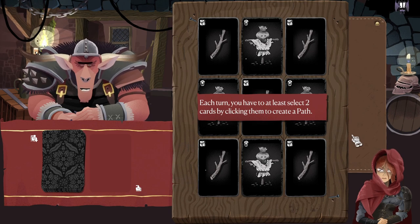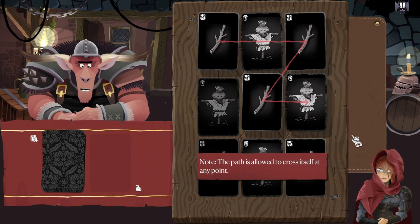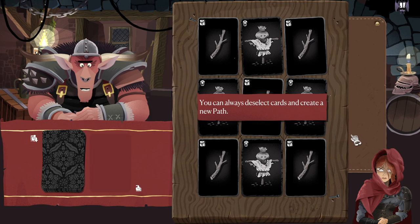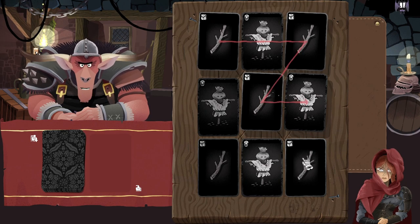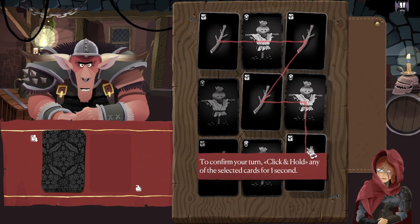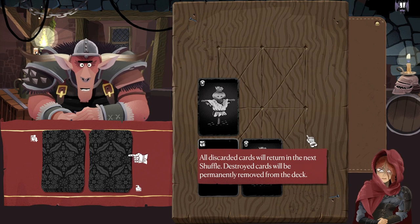Very simple to start with. Each turn you have to select at least two cards by clicking to create a path. The path can start at any card, but only adjacent and diagonal cards can be connected. The path is allowed to cross itself at any point. You can always deselect cards to create a new path — this way you can always plan your next move and check the different options you have each turn.